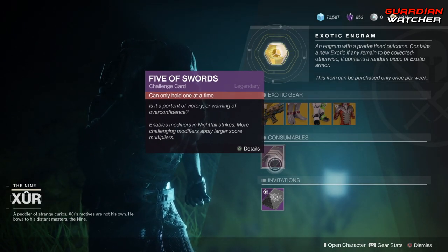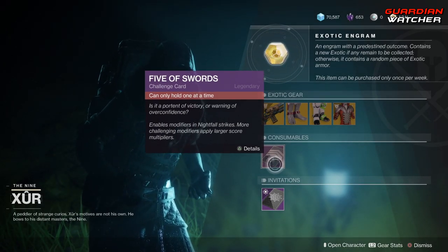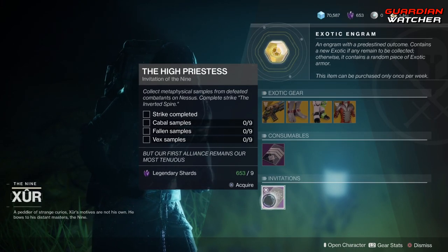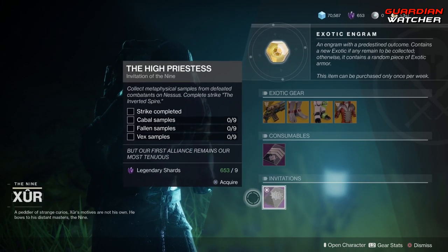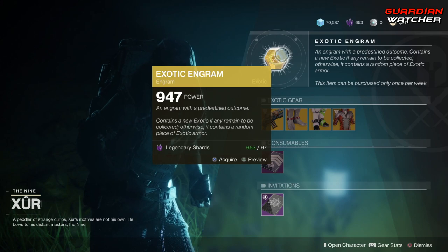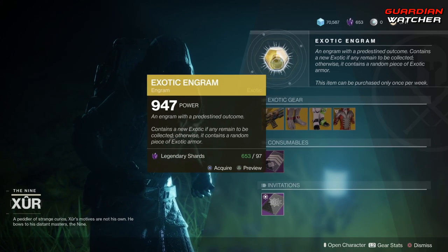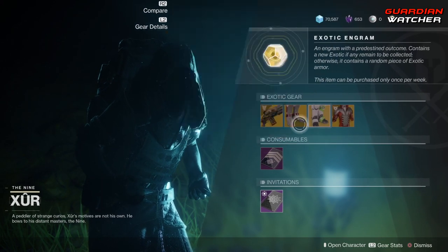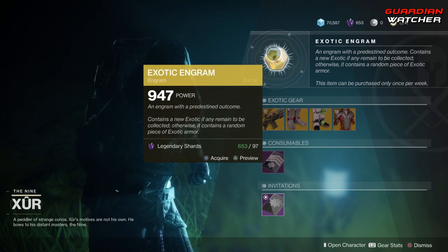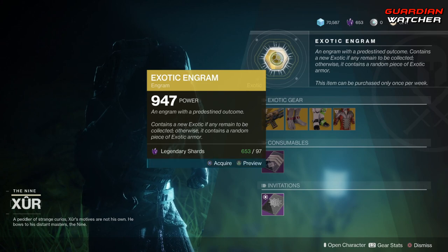Down here are your consumables — the nightfall challenge card. Coming down here we have your invitations; this week's invitation is the High Priestess. Last but not least we have the exotic engram, which is worth 97 legendary shards. If you don't have one of those exotics, go ahead and grab them before you pop the exotic engram. Let's see what we get this week.